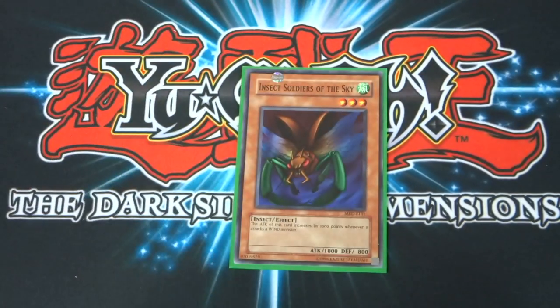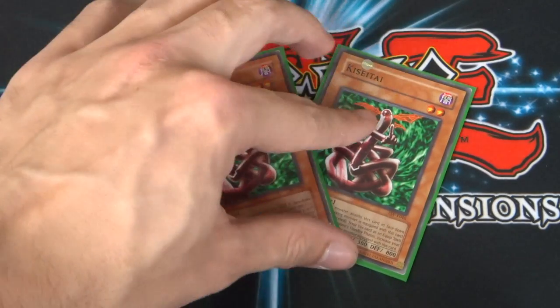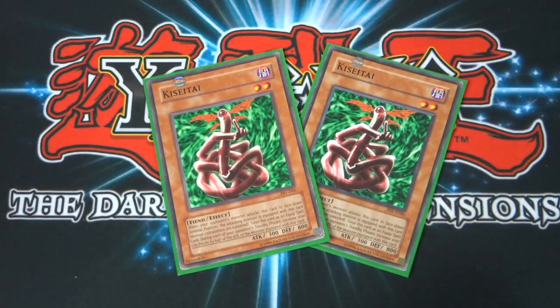We have Insect Soldiers of the Sky — another weak insect with 1,000 attack and 800 defense, but its effect increases its attack by 1,000 points whenever it attacks a wind monster. Situational at its very best. Next up, I run two Kizatai — a two-star monster with 300 attack and 800 defense. When your opponent's monster attacks this card in face-down defense position, the attacking monster is equipped with this card and damage calculations are cancelled. During each of your opponent's standby phases, increase your life points by half the attack of the monster equipped with this card. It's a classic sneaky Weevil move.